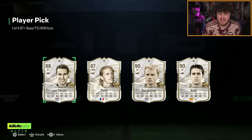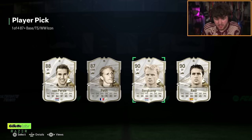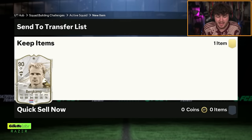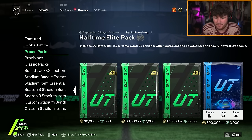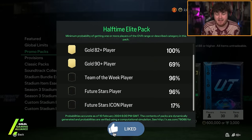My icon pick look continues to be absolutely atrocious — I'm gonna take Dennis Berkamp. None of them are getting used, that's fodder. They also dropped a new 600k halftime elite pack. This pack is basically a guarantee of future stars.